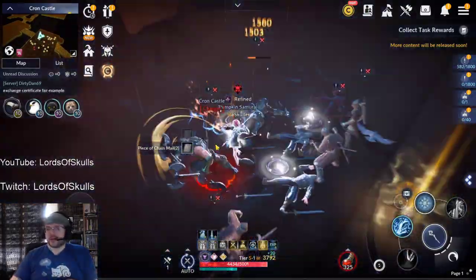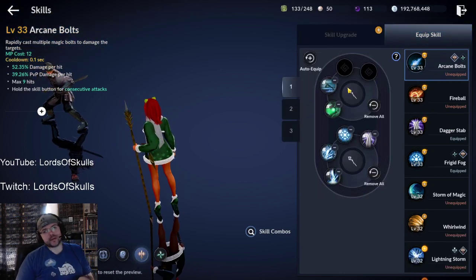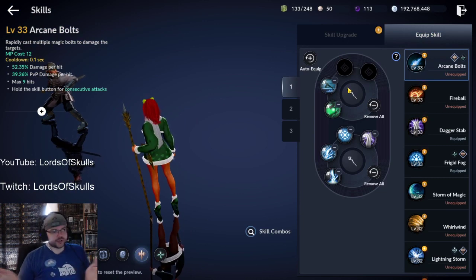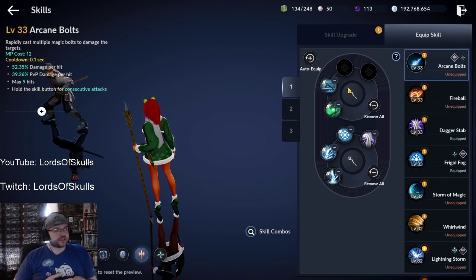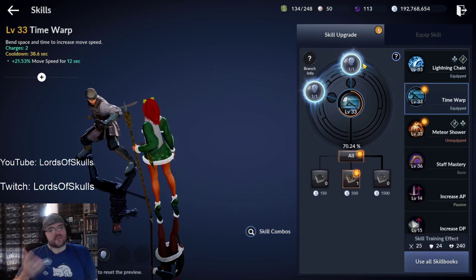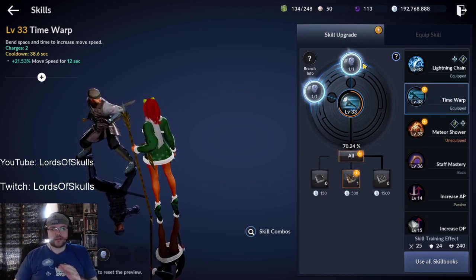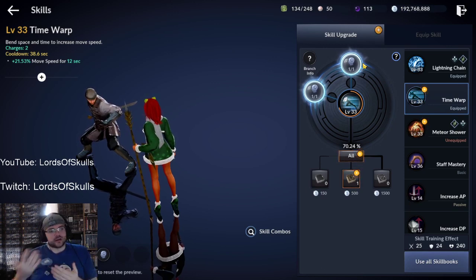Beyond the four abilities, I also use two utilities: Time Orb and Healing. Healing means you don't have to use potions as much, saving money and farming more silver more efficiently. With Time Orb, I always noticed I end up clearing about three to five minutes faster — reaching 1,800 kills three to five minutes quicker than without it. That's why I include Time Orb in the build.